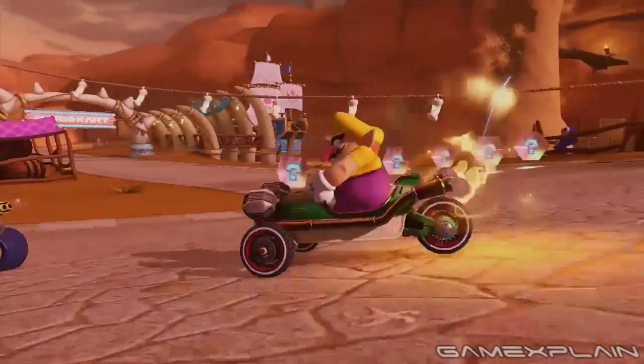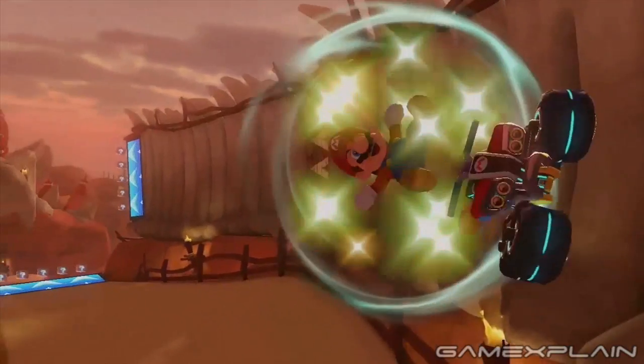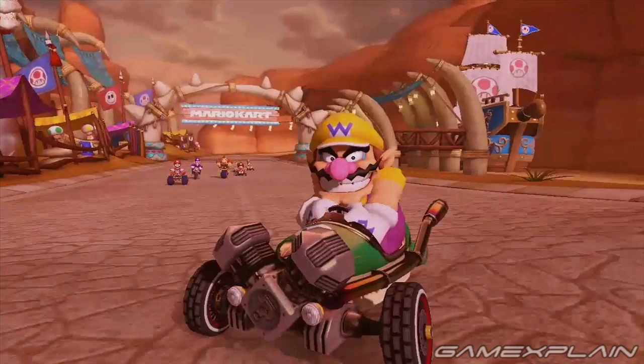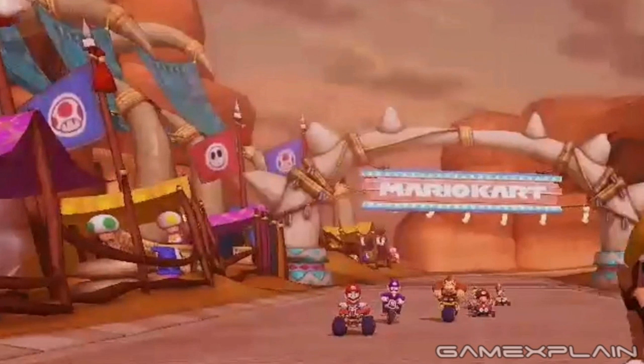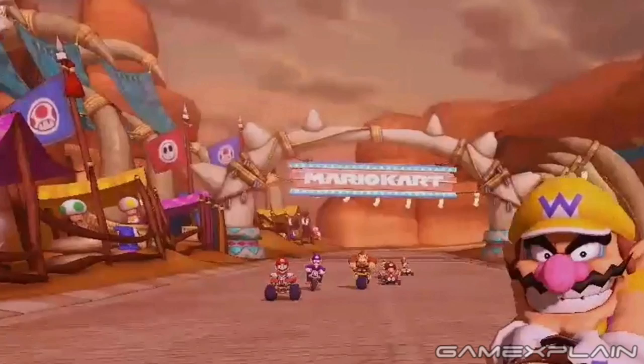Next up we have this desert boneyard-like racetrack, which appears to be called Bone Dry Dunes based on the signboard in the airport. Let's rearrange these clips to get a better idea of how this level will work. Thankfully the track's first clip clearly shows the starting line, with several Toads watching from the sidelines. If we look to the right, they even appear to have their own pirate ship, as indicated by the Toad sails and flags.